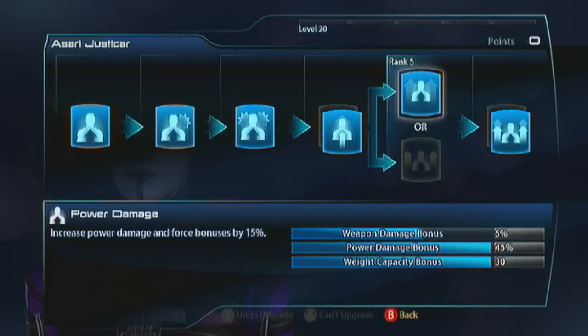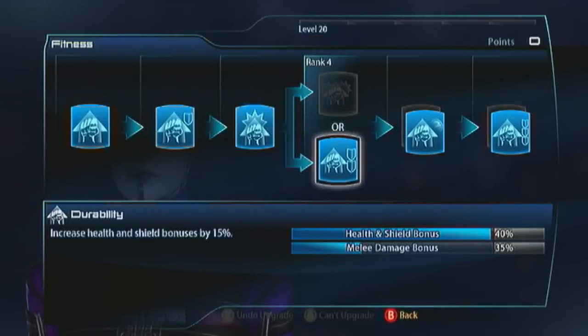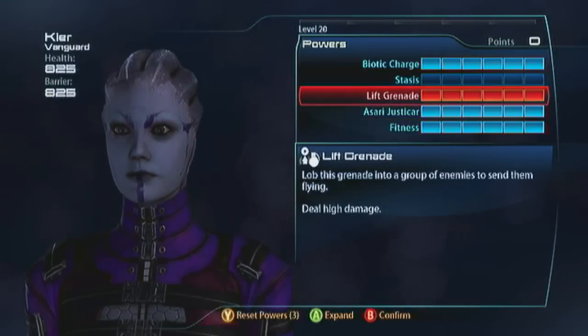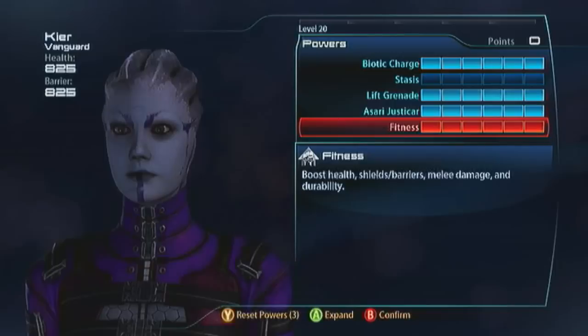Since I haven't got stasis, I'm going to treat myself to a little bit of weapon damage so I can gun in between the recharge of my Biotic Charge. With my fitness, I'm going to take all health and shields - durability, shield recharge, fitness expert. Now I've got 825 health and barriers. If you go with the stasis build, you'll want to max out all three powers and just have three points in fitness - you're going to be a lot squishier and won't have the weapon damage either. Vanguards take a lot of aggro, but that's another reason I opt out of stasis - I can take more aggro now than a stasis Asari Vanguard could.